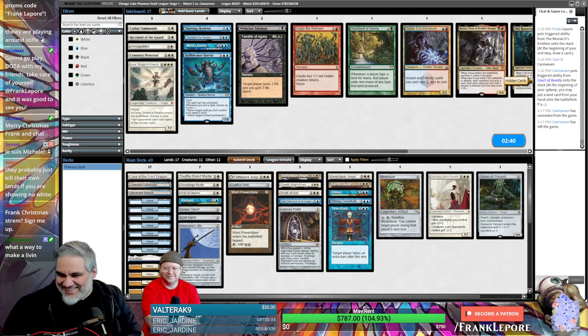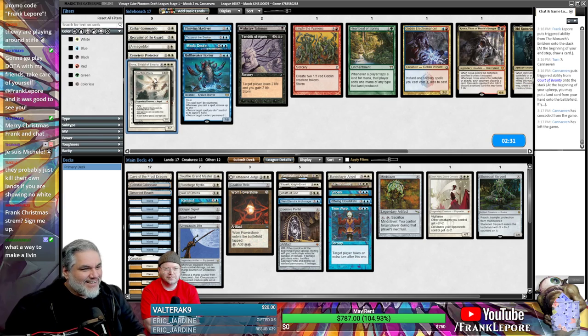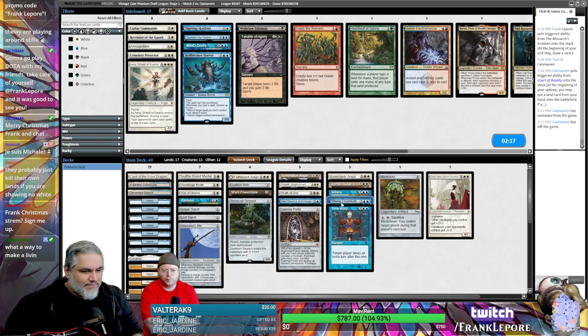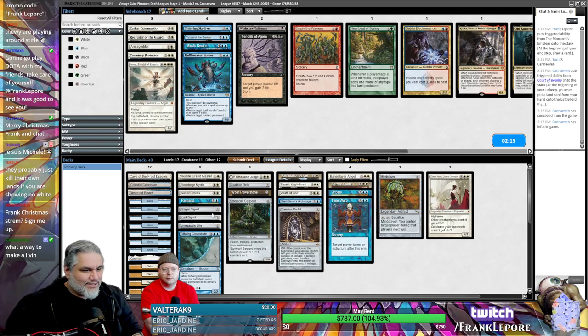Oh man, did you see this? We're just never in a position to cast this and we have no way to get it back. Could we have cast it last time? I don't think so — I think we only had like seven mana. If we had a way to get it into the graveyard that'd be cool — like I could discard it and then reanimate it with Karmic Guide. Do we have any discard? No.